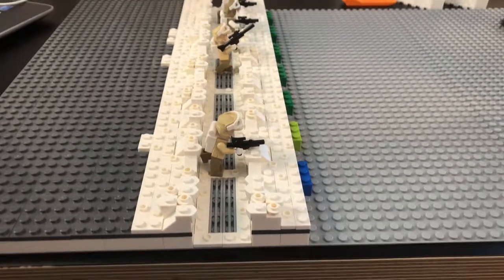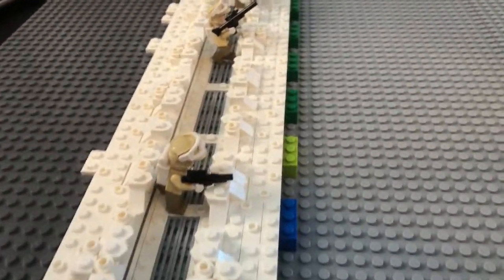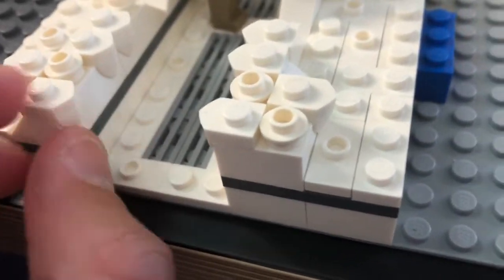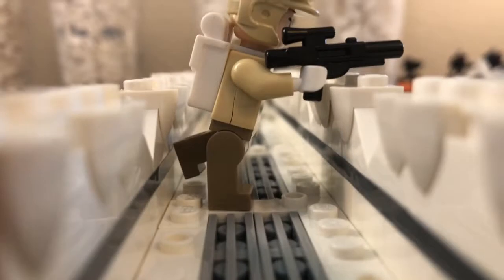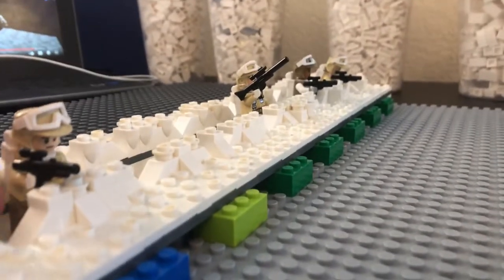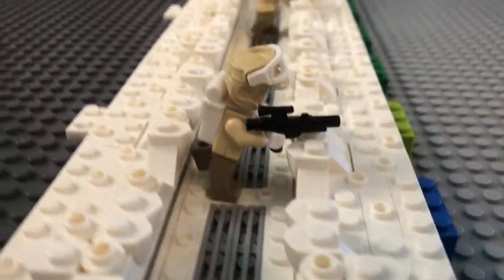So in the time lapse, the part I worked on today was the trench. I got a lot of detailing in with these little wedge pieces or slope pieces — I don't know what they're called, but they look really nice. They have sharp details, and if you look down the trench, I didn't make it too tall because I wanted it where the minifigures basically just have their heads showing and their legs are covered, which I think is more realistic. When I looked at the Battle of Hoth, the trenches weren't that deep, so I thought this would work well.